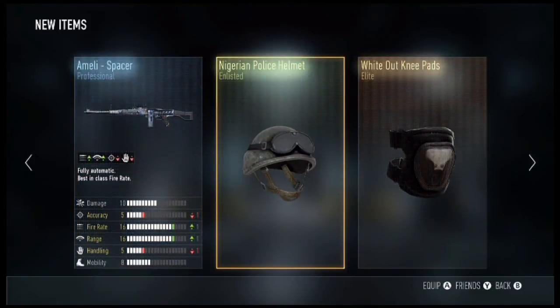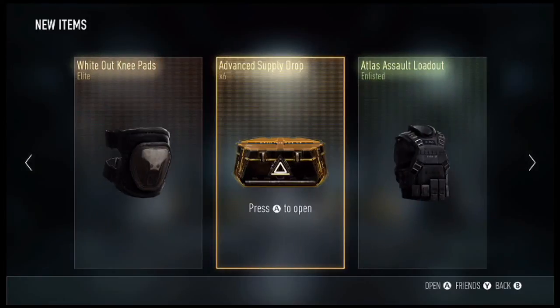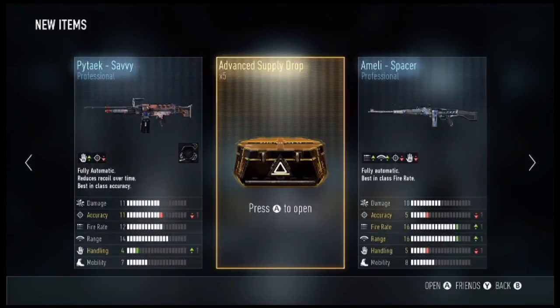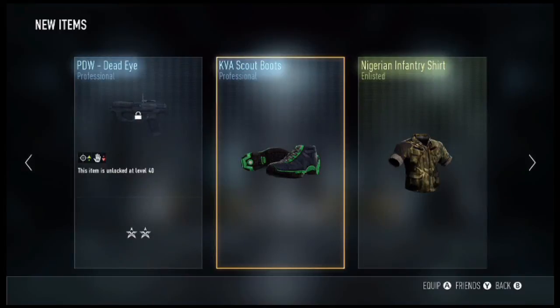Elite! We get an Immediate Space item and our first White Out Knee Pads — I wonder if that's the arctic armory they were talking about online. That's got to be with what they've been saying: look out for the exclusive arctic gear. So it looks like we've got our first one. Next drop: KVA Power Military Loadout, Atlas Shotgun Loadout, and the Pytech Savvy. Then we get the PDW Dead Eye, KVA Scout Boots, and a Nigerian Infantry Shirt.